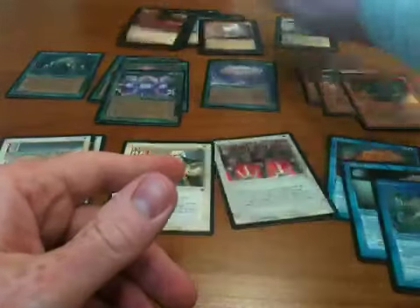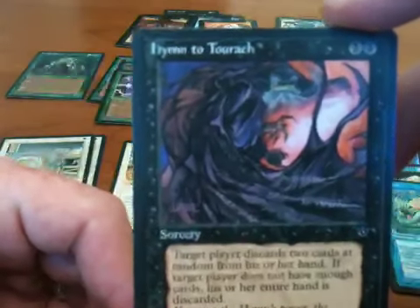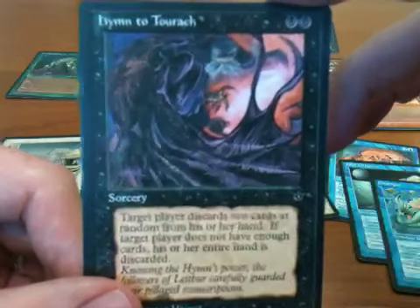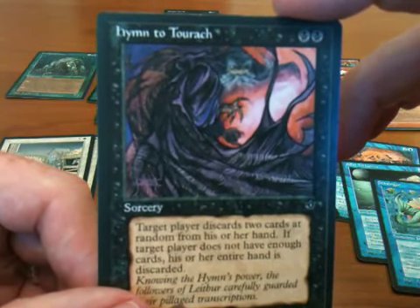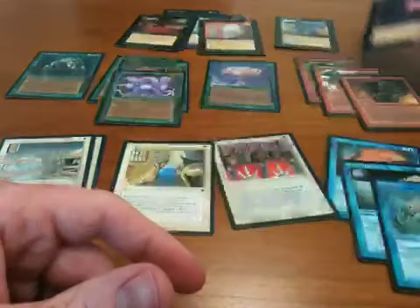I'm not going to tell you the nickname we had for Breeding Pit when I was a kid because it is very dirty. I also wanted to mention Hymn to Tourach — this is the Quinton Hoover artwork for Hymn to Tourach, which I think is very cool. It also shows that in Quinton Hoover's universe, nobody has any unwrinkled clothing.